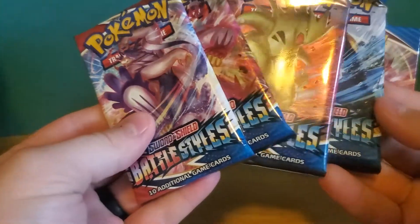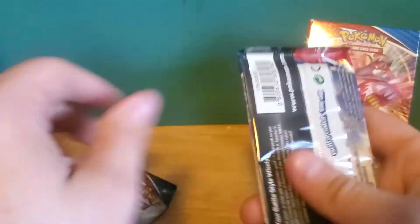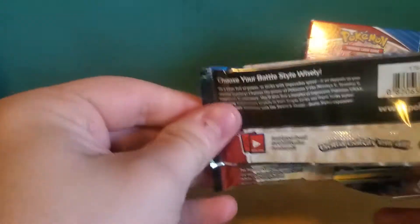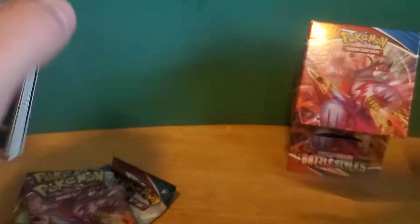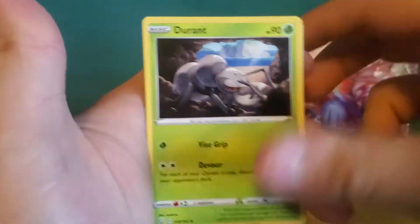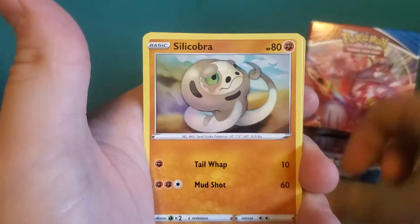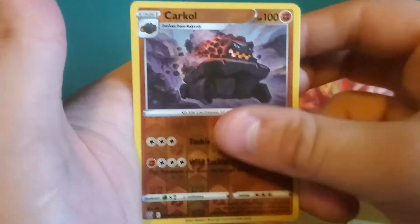Then we just got four packs of Battle Styles here. Looking for the Tyranitar, looking for the other Urshifu — I need the Rapid Strike one. I've been pulling the Single Strike Dynamax and it's a nice card, but I prefer Rapid Strike. Pack one: Lexio, Durant, Purugly, Frillish, Espurr, Butterfree, Silicobra, Houndour. Reverse holo Carkol. And our first rare is a Primeape — non-holographic.